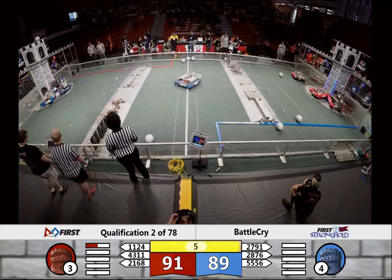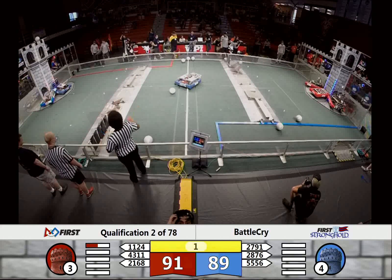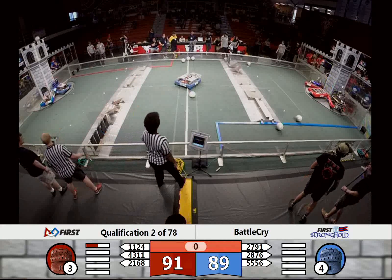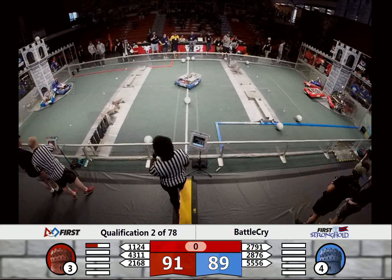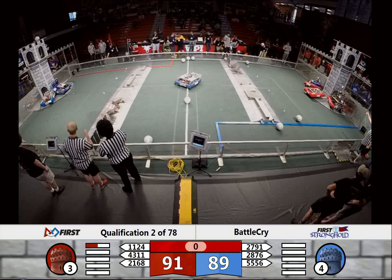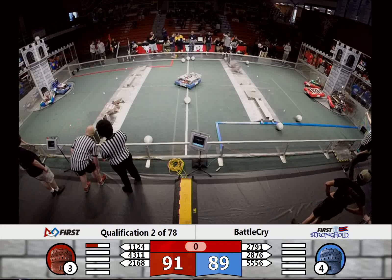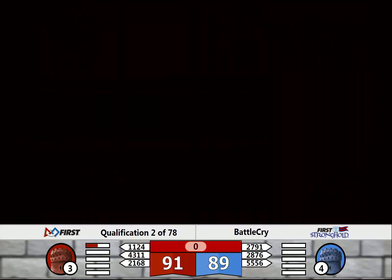Carriage Town Robotics going over the Rockwall. We've got two up for Red, three for Blue. Can they get on top of the batter? As time expires — 91 to 89 right now. 2876 covering that center BC, that'll be worth 15 points. Nicely done by all teams. Very back-and-forth match, only a two-point differential right now — but we'll see how the challenges and scales affect that score.